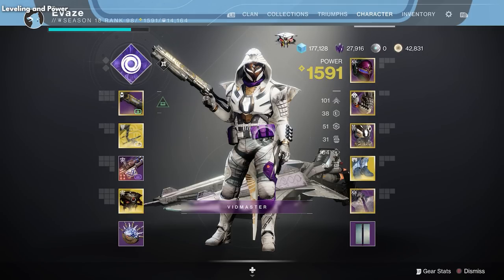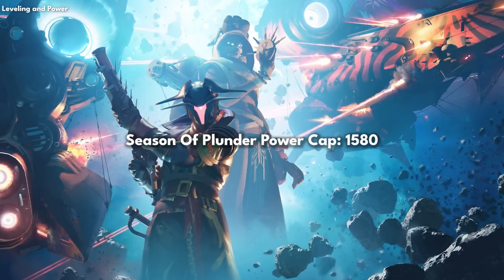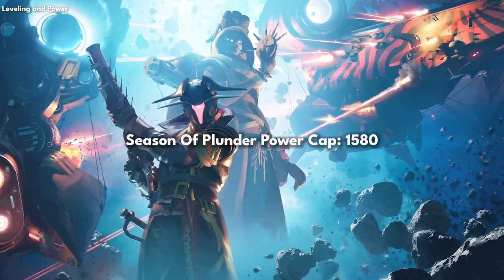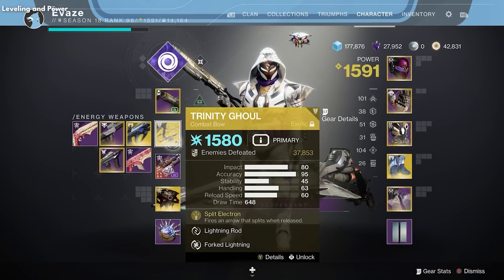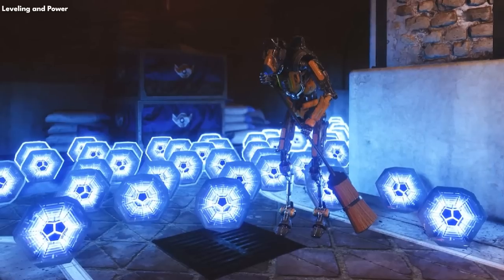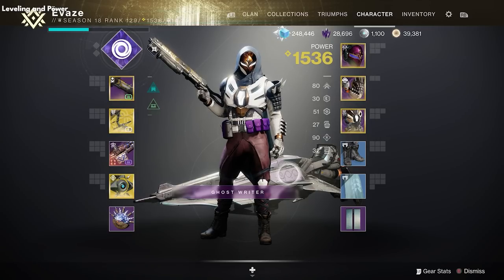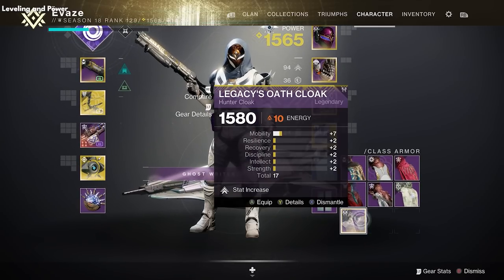Let's talk about leveling and power. Destiny's current level system gives you a power level, and at each time period in the game there is a cap to reach — during this current season the cap is 1580. To level up your power you acquire better gear. When you jump into the game you get greens and blues, then eventually purples and exotics which have epic perks and abilities of their own. Each tier of gear will only level you so far — with a full set of blue gear you'll eventually get capped, and then you'll need to acquire purple legendary gear.